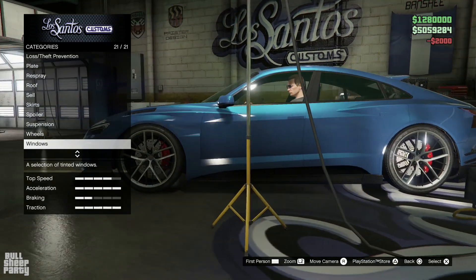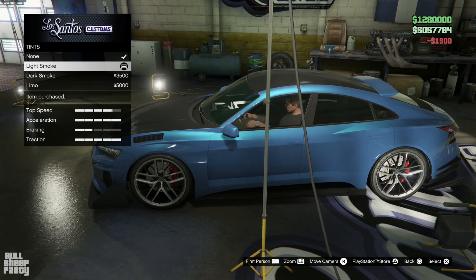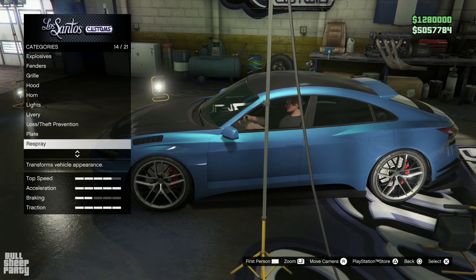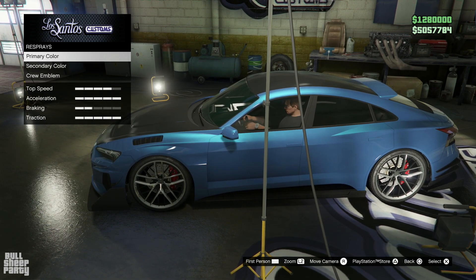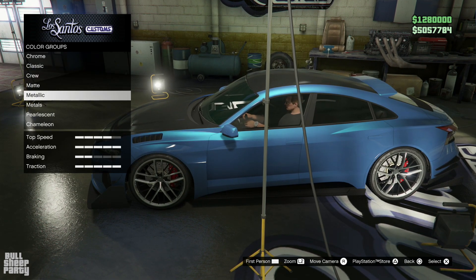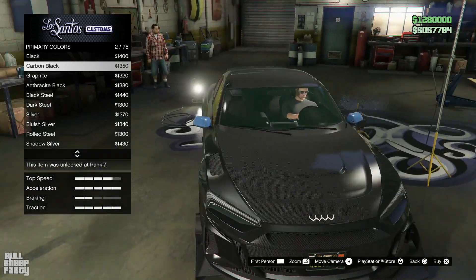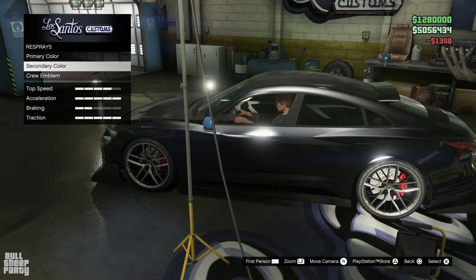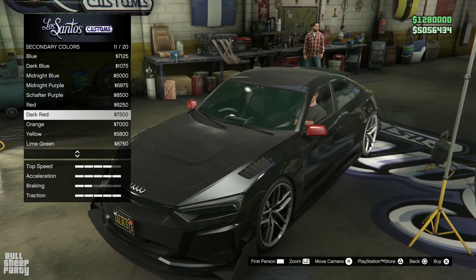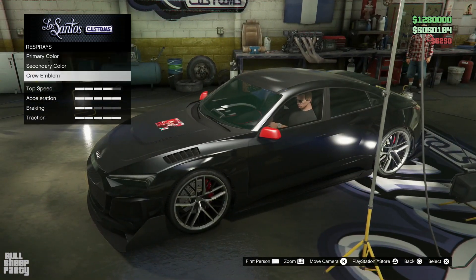Wheels — I actually kind of like those. Windows — we're gonna be tinting the windows just a little bit to the light smoke tint. And, as said before, last but not least, we're gonna be respraying the vehicle. As always, I asked you guys, the viewers of the Bullsheep Party, what color do you want me to make the vehicle. For this week, most of you suggested carbon black — so we're gonna be making it carbon black, which looks really cool, it looks fresh. Secondary color — something matte maybe. Let's go with red. And you guys already see where we're going with this one — the Bullsheep Party logo. And we're off to the streets.